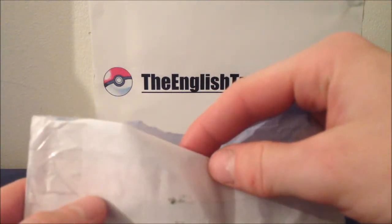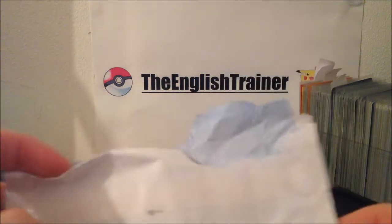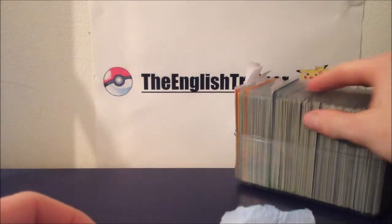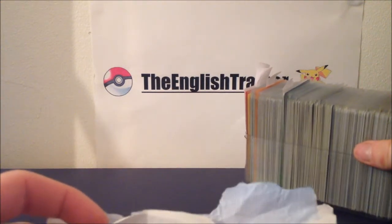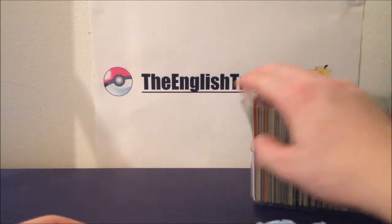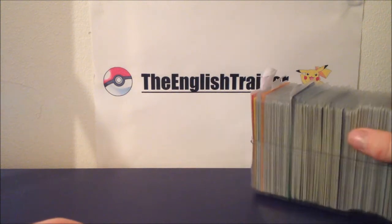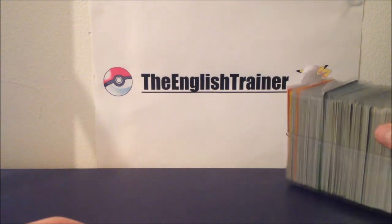This was actually received through the post about 4 or 5 days ago, but I've delayed it while I've opened my Boundaries Cross Booster Box. If you look here, all these are common and uncommon cards from all my sets — there's Boundaries Cross, Dragon Exalted, Dark Explorers, all sorts. There's some others I still need to sort out, but if you need any uncommon or commons, just give us a buzz.